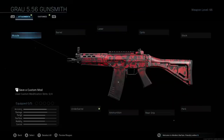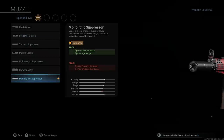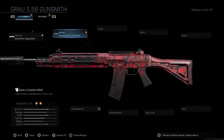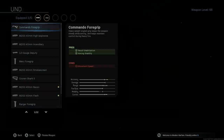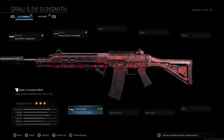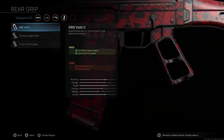The setup I recommend includes the Monolithic Suppressor, which increases damage range and keeps your gun suppressed — so important in Warzone. Then the Archangel Barrel, which increases damage range, bullet velocity, and recoil control, and also gives a clean iron sight so you gain an extra attachment effectively. I then have the Commando 4 grip for recoil stabilization and aiming stability, the 60 round magazine, and the XRK Void 2 rear grip which counters the negatives from the Archangel Barrel.